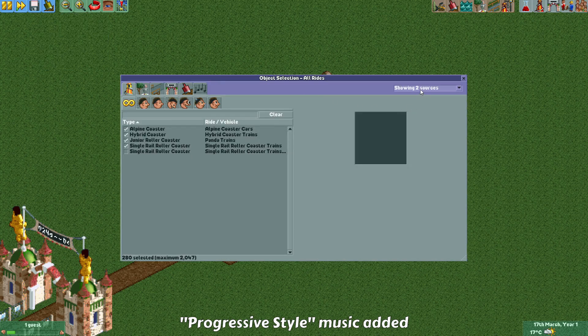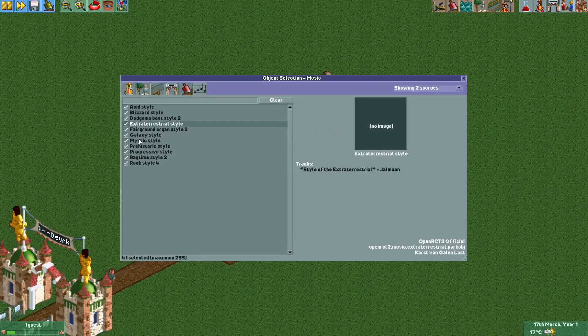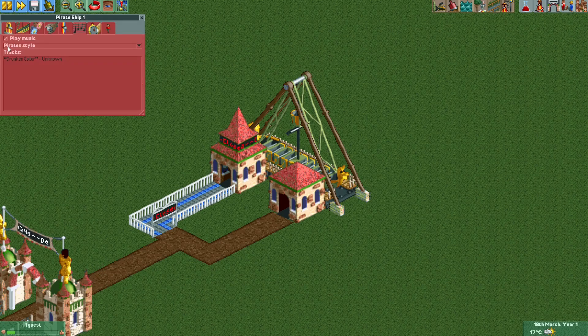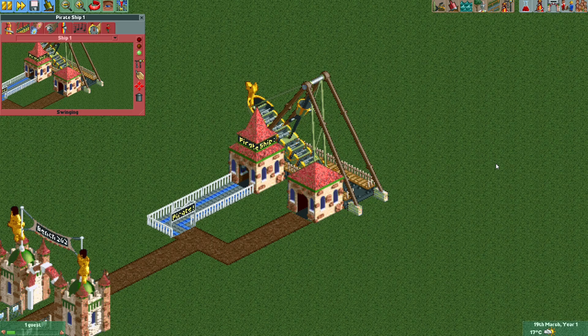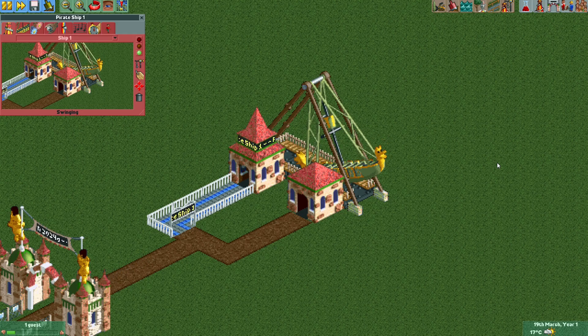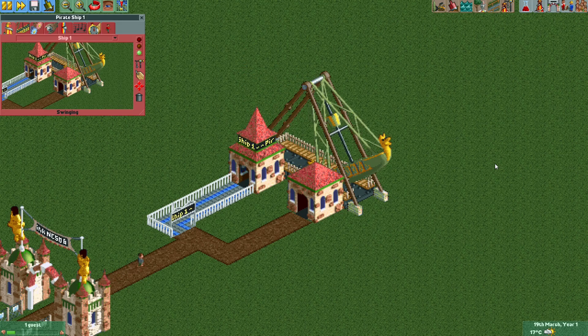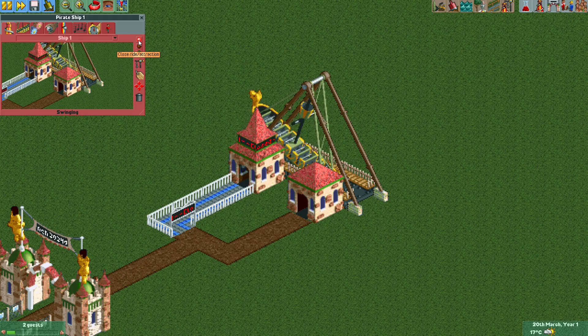Another change is that a new music style was added. In object selection, with 'OpenRCT2 Official' set as the filter, go to music objects and you'll find 'Progressive Style.' The track is 'Sonar' by Approaching Nirvana. Going to the pirate ship and selecting Progressive Style, you can give it a quick listen. I think it's a nice modern track that you could definitely hear playing in a theme park — a really nice addition to the game.